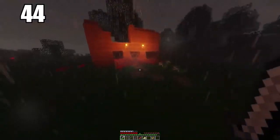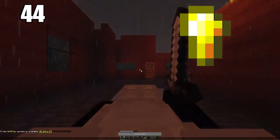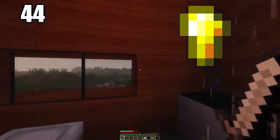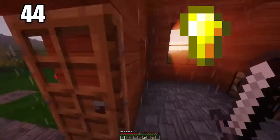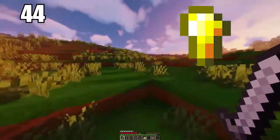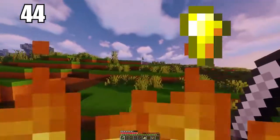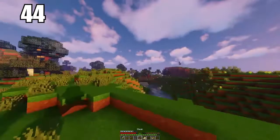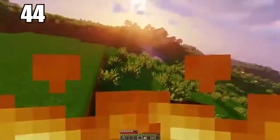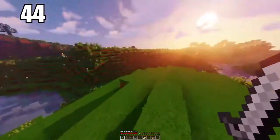Trading throwaway items to villagers and using emeralds as currency is the best way to make use of excess items you don't want. Tip number 44 is using your gold nuggets to make healing items. Odds are after quite a bit of mining you'll end up with excess gold, and you're not going to want to make that your primary tool material. Making gold nuggets and placing them on food items gives you the best healing items you could ever have.